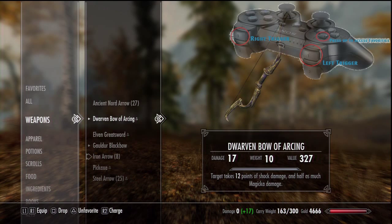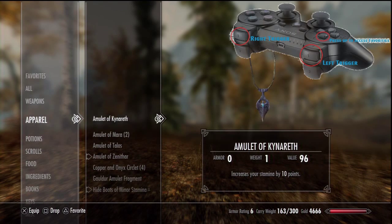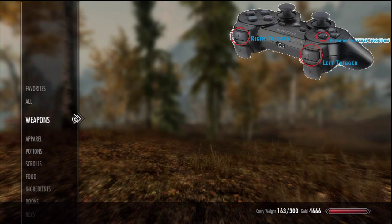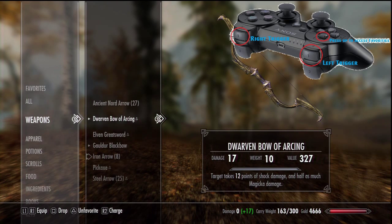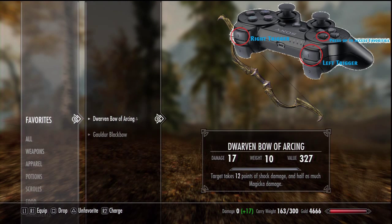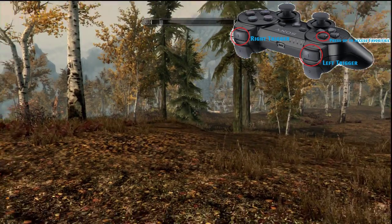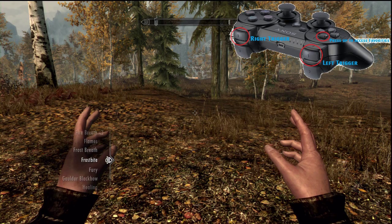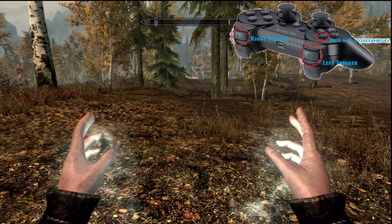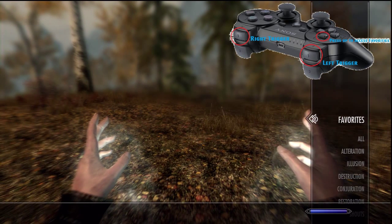This works as your quick shortcut to the Favorites list where you can assign and de-select anything. The basic principle behind the Favorites list is so that you can assign any item placed in Favorites to either your left hand or your right hand — so if you've got a shield on your left, you can assign a dagger or a short sword to your right. Here's an example of how you can equip by pressing the L1 button and the R1 button on the PS3 controller.